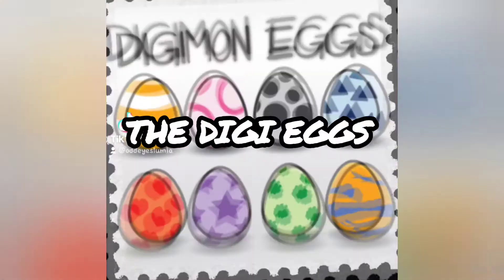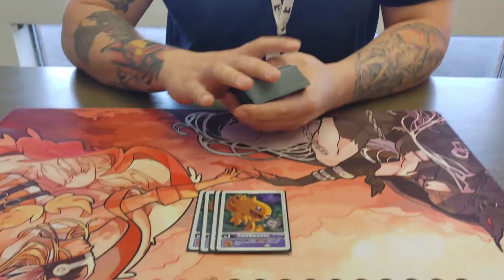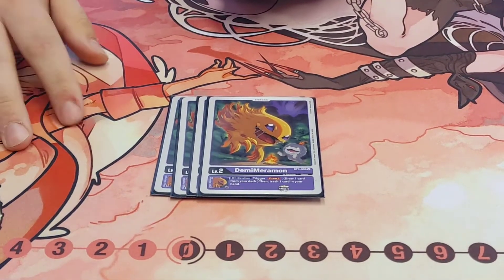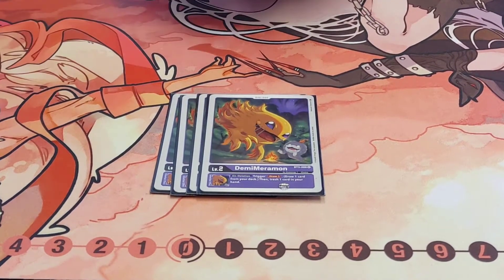So we're going to go over my deck. We have four Demi-Meramon — just really good for filtering through the deck. You want to be able to draw through the deck as fast as possible, so it's just really fantastic in that sense.